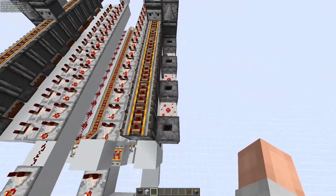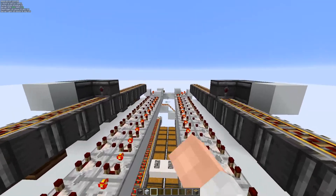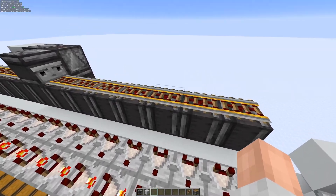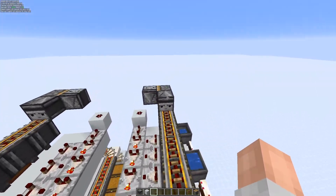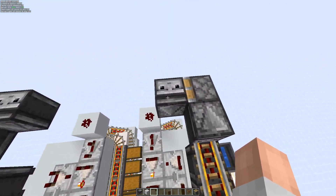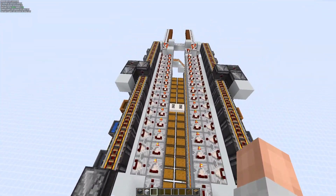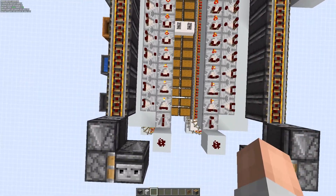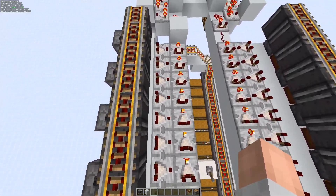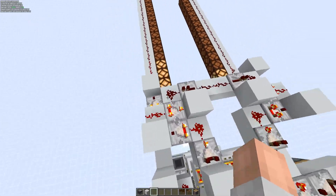I did have issues with it sending a few values at once and messing up, so that's what this system above is for. As soon as this block gets raised, this sends an update to this rail which gets pushed along to that observer — this is just to extend the range. The observer pushes the other observer out and provides a signal which basically allows the system time to send a quick signal along so any of these comparators can minus their value reading off the 15 signal, and then it gets to this end which stores the redstone value.